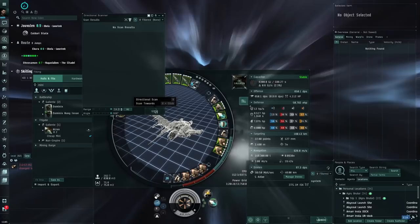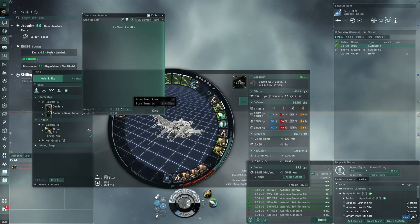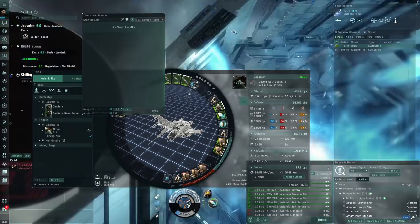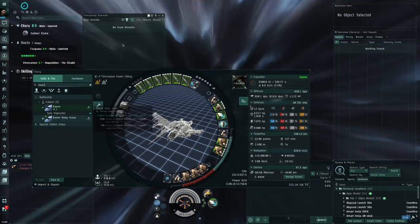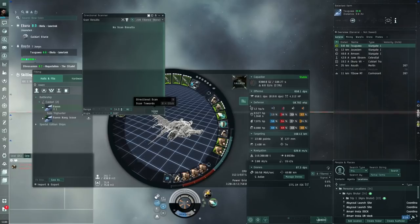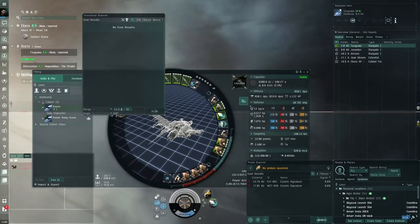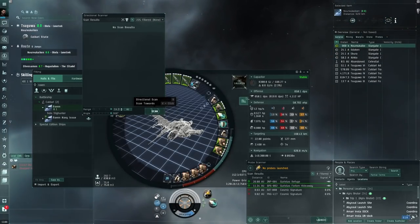I prefer not to run them two jumps out of Jita though — with this Raven it should be fine, but if I were using something more expensive like a Golem, I'd worry about gankers. If you want something better, the next step up would be the Raven Navy Issue. But first we want to make sure the standard Raven actually works here. If it does well, we can try the Navy Issue next as an upgrade path.